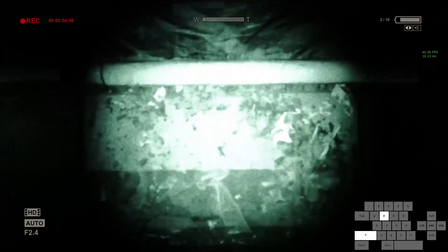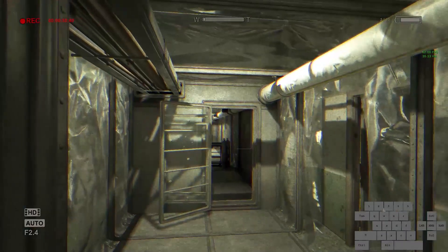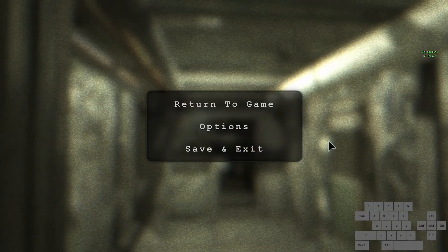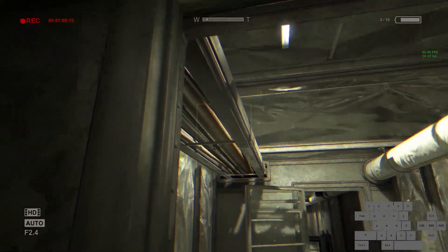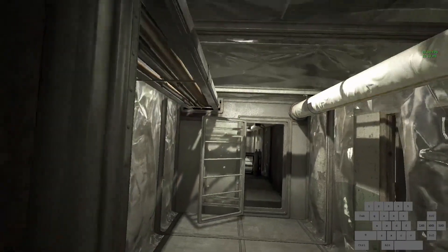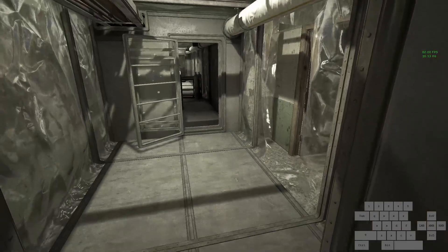We're just going to start off by going forwards, take the left, and then open up this door. Coming up, you're going to dodge the wallrider. If you see up here, you want to stay to the right of that when you do it, because if you're underneath it you can get hit into it — that's what I've experienced happen before.